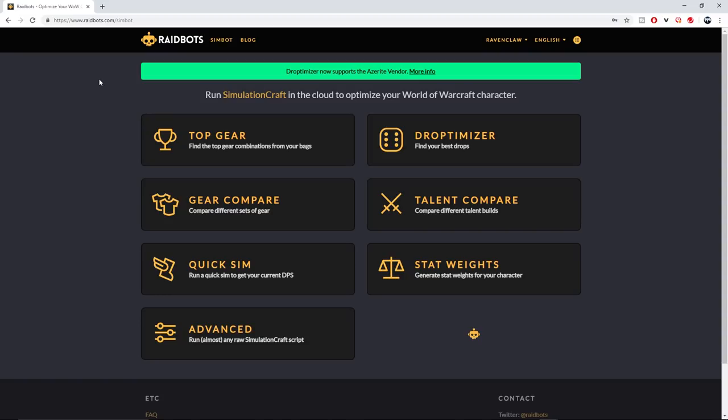Then head over to a website called Raid Bots — that'll be in the description too. Once you're on the website, you'll have a page with a whole bunch of stuff. We're going to go over the basic understanding of what each one does. If you want a more in-depth look at the simulations and formulas, I can do a more advanced guide, but this is just to give you a quick understanding of what you can do to help get that damage out.